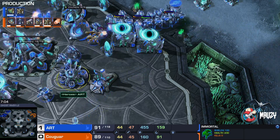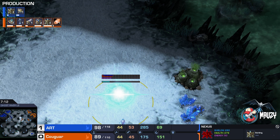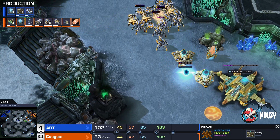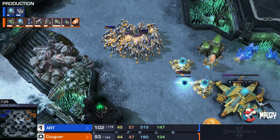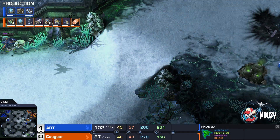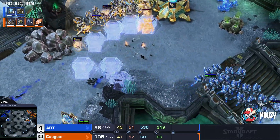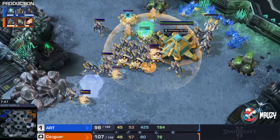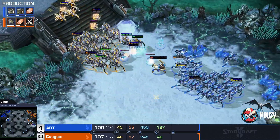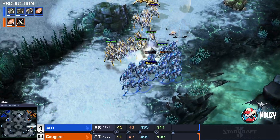That Dark Shrine is going to be quite big. Art goes for a proxy Nexus — this is an absolute banger! We've been seeing Stalker-Sentry-Immortal-Adept with Glaives and now add DTs on top — all the harassment all day. But oh my god — this could be devastating for Art as a couple of Force Fields block everything and Battery Overcharge is activated. Art is also going for Blink but it might be too late.